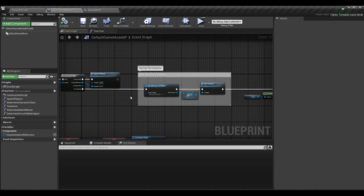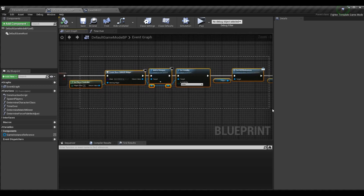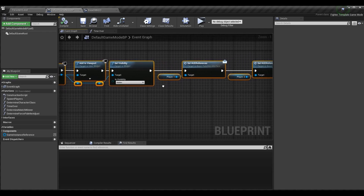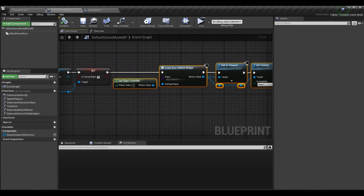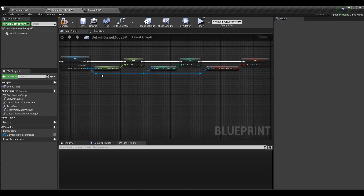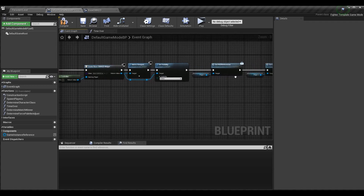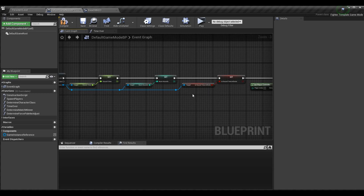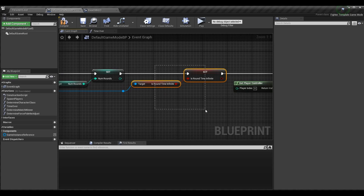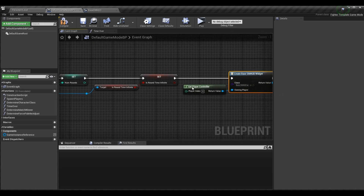In the level streamed in event, at one point in our logic we get the player controller, create the HUD, add it to the viewport, and set its visibility to hidden until we set the HUD references. We have these highlighted nodes done in the middle of the level streamed in event — I'm going to cut those out and paste them at the end of our logic, specifically after we set the other variables. By moving HUD creation to the end, the game mode will have access to all the variables we need — number of rounds, round time, and whether round time is infinite — so we can use those to display accurate data as soon as the HUD is created.